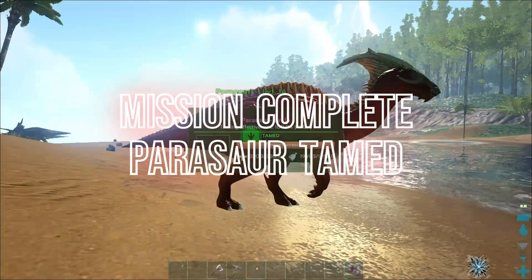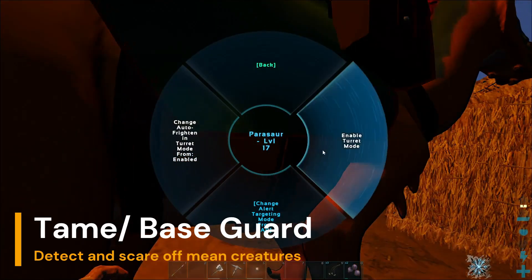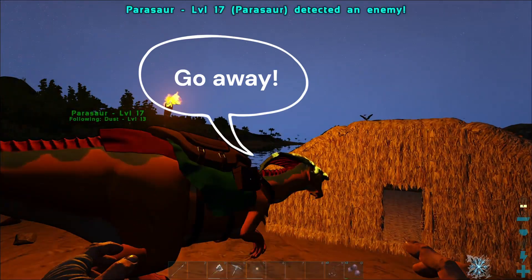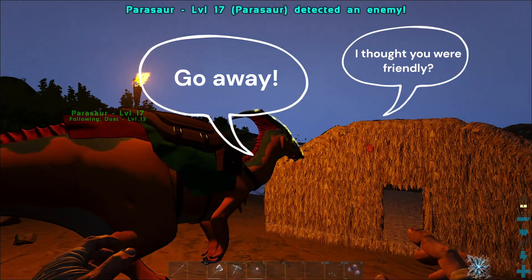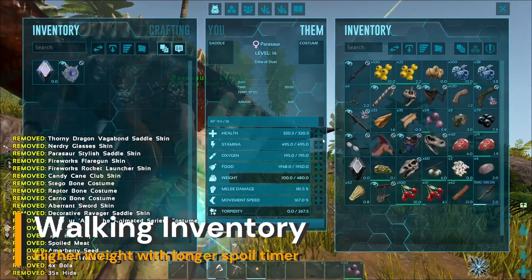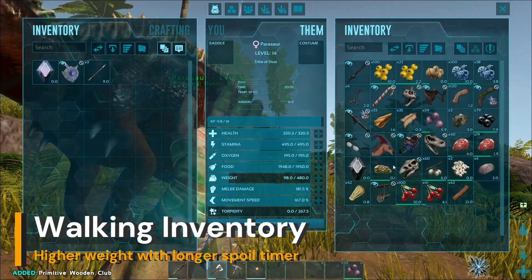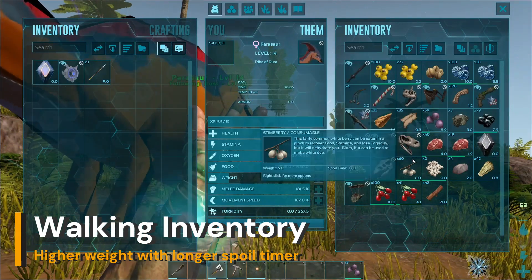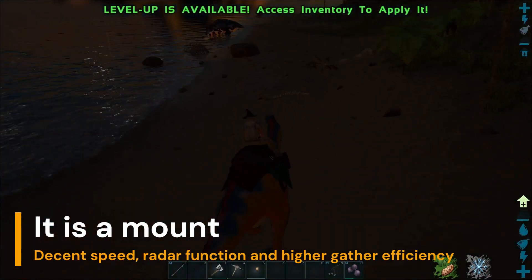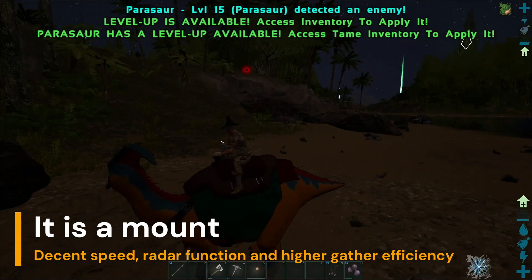It is up! Let's talk about what a parasaur can do for beginners. First, it is a tame and base guard. When set to auto-frighten in turret mode, it will alert you when there are mean creatures around and scare off small creatures like dillos and birds. This will increase your success rate of taming. Second, which is the main reason for me to tame one, is to carry things. It has much higher weight stats than the character and extends the spoil timer of food. That is why I did not craft the storage box in the last episode and prioritized other engrams first. Third, it is rideable with decent movement speed and a radar function with a right click. These are especially useful in the early game stage where players do not have strong combat power.